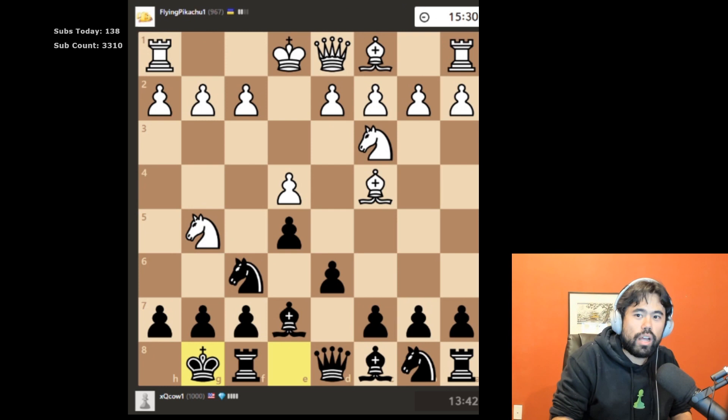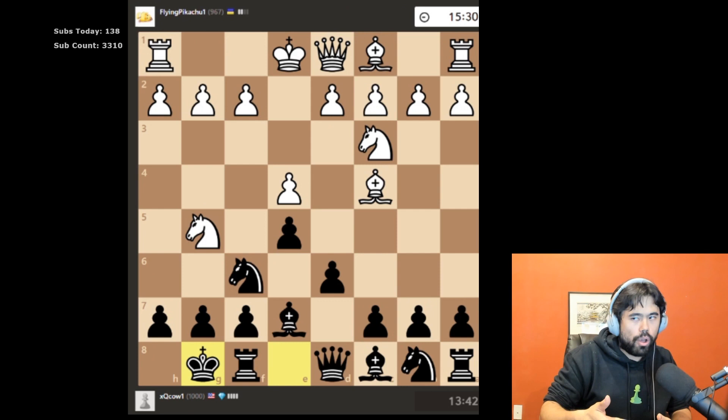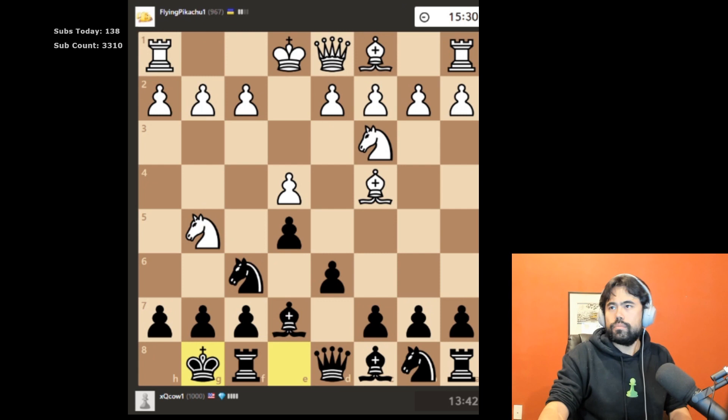Overall he's developing more than you, but when you push pieces out too quickly you can use your pawns to push them back. He's trying to attack you at the start, but you can use your pawns to slowly push his knight back.